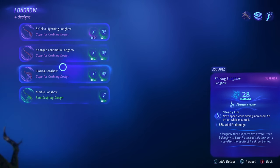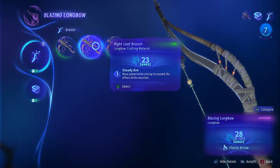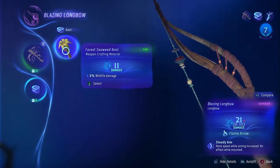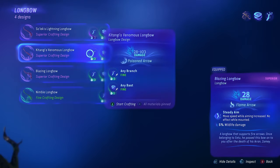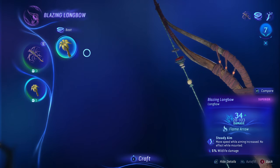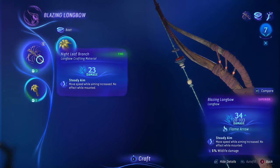As an example for crafting, if I go for the blazing longbow you'll see I have branches with different numbers — 21 and 23 — meaning I gathered them in different ways; it might not have been pristine or it might have been the wrong time of day. If I use the 21 branch with the seaweed, that comes out at 32. But if I use the 23 branch alongside the 11 seaweed, that comes out at 34. So the better condition your gathered materials are, the stronger your gear is going to be when you craft it.